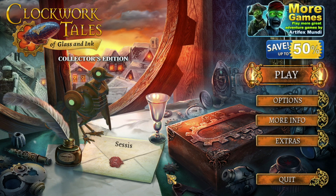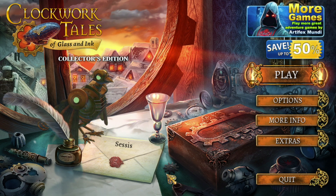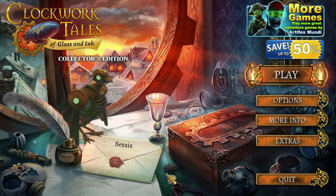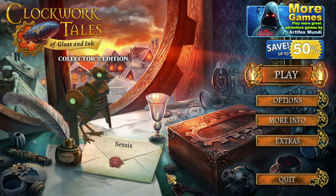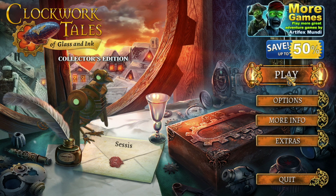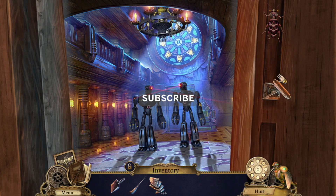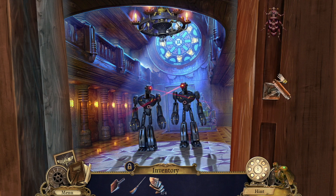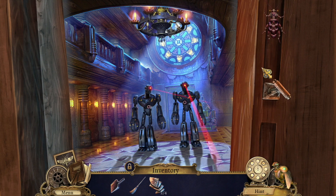Hello friends and welcome back to episode 7 of Clockwork Tales of Glass and Ink. We're playing on expert mode and my name is Cessis. I also stream 4 times a week over at Twitch under the same handle — the link is down in the description below if you ever want to catch me live. Without further ado, let's jump right back into it! We're trying to collect everything and nail all 19 achievements on Steam.